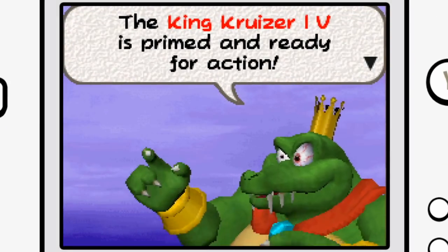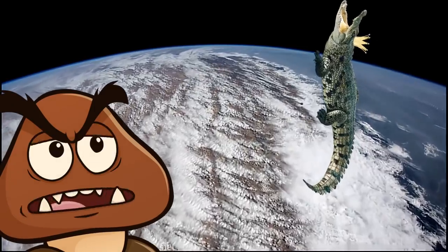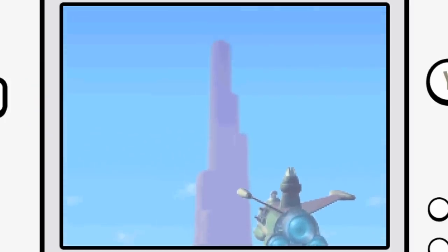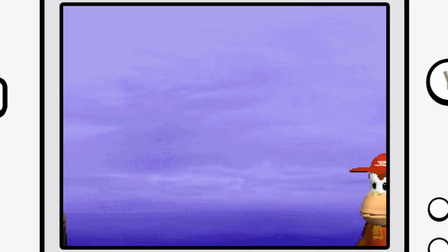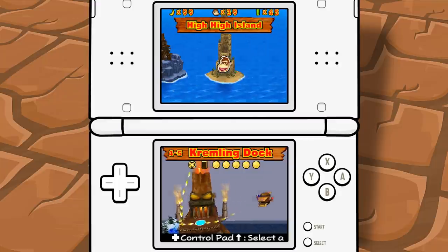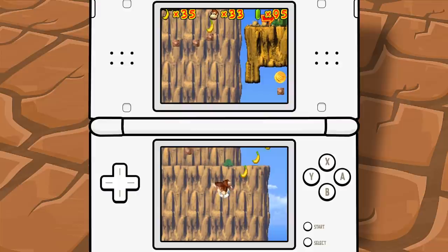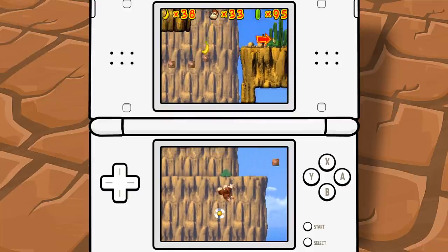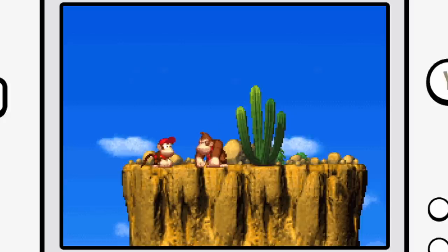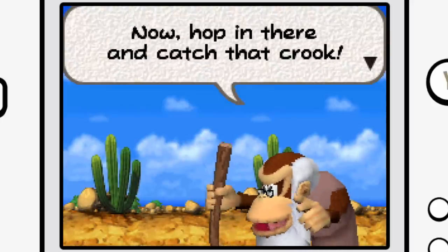But K. Rool isn't having any of it and jumps into the brand new K. Cruiser 4, now with space travel features — looks like we finally sent a crocodile into space. Problem is, DK doesn't have a spaceship, so we have to climb the mountain on foot like a complete chump. Then, turns out Cranky Kong had a rocket-powered jet barrel this entire time — kinda wish he'd told us that before we climbed a bleeding mountain. But beggars can't be choosers, and just like the last game, we've got to fly up — only instead of a 20-second little level, we've got an epic chase into space.